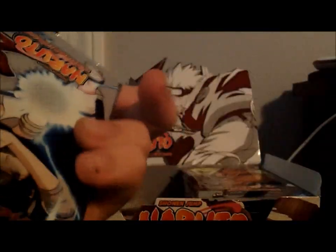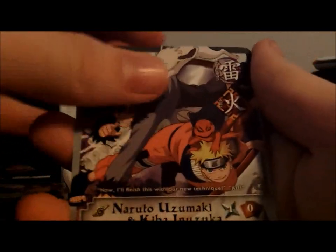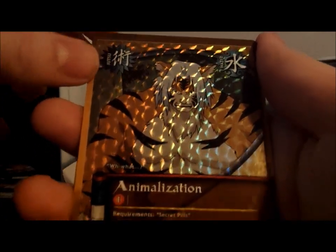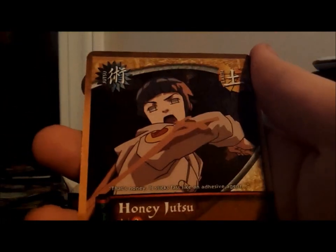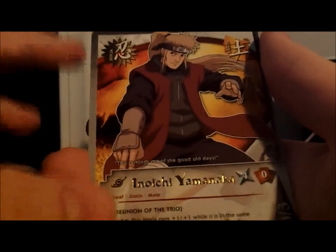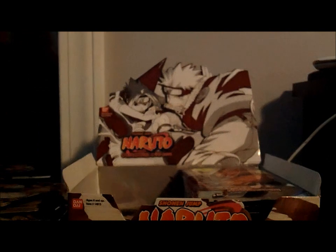Another Sasuke pack. Naruto and Kila, The Light and the Darkness, Animalization, Parallel — that's uncommon — Skillful Coordination, Honey Jutsu, Elimination, Information Analysis, Mike Guy, and a rare — Inoichi Yamanaka, I think. I don't even know how close I was to saying that.